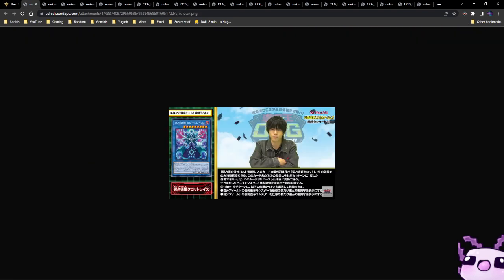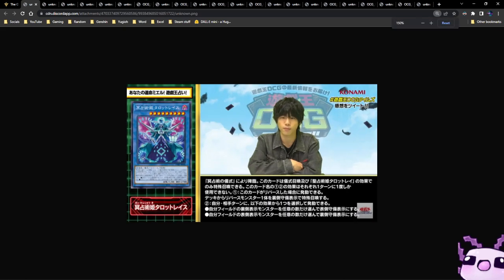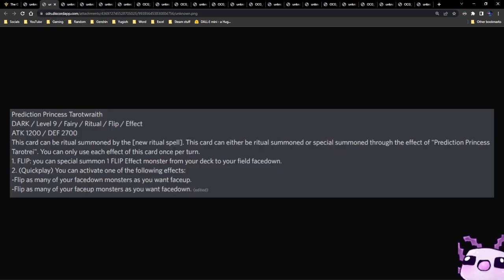Next up we have new Prediction Princess cards — a ritual monster and a spell. The ritual monster is Prediction Princess Tarot Wraith, a Level 9 Fairy Ritual Flip Effect monster with 1200 attack and 2700 defense. This card can be ritual summoned by the new ritual spell, or special summoned through the effect of a Prediction Princess. You can only use each effect once per turn. On flip, you can special summon one flip monster from your deck face-down, and as a quick effect you can activate one of the following effects.